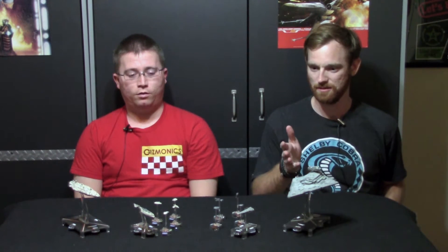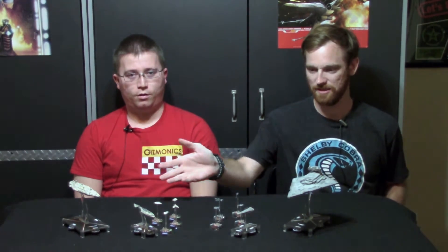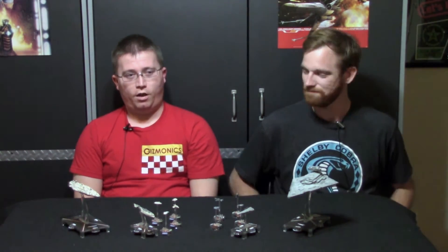In this wave we introduce four new ships: the ISD, the Raider, the MC-30C, and the MC-80, and Rogues and Villains. The Rogues and Villains pack comes with four squadrons — technically four squadrons — for each the Empire and the Rebellion.